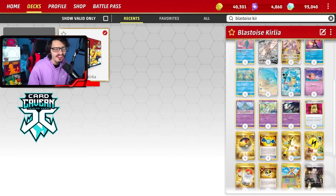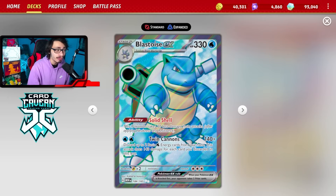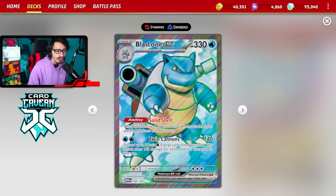Welcome back everybody to a brand new PCG Pokemon card 151 deck video. Today I'm going to be looking at the brand new Blastoise EX. Blastoise EX really impressed me in today's video, and Blastoise is a really strong attacker.